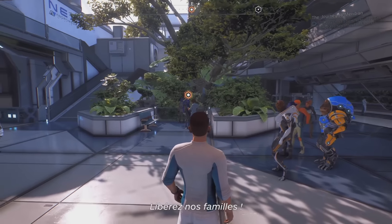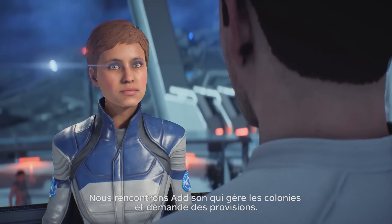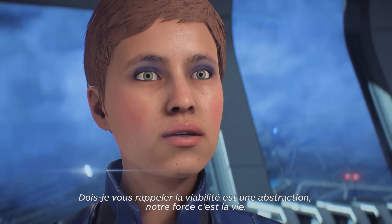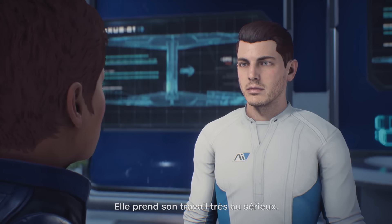Free our families! We're in Operations right now, and here you'll find many of the leaders. Nearby we see Addison, who manages the outposts and demands you keep them sustained. "Need I remind you that viability isn't abstract. It's lives. Our foothold. Get out there, Ryder. Pathfind. We're dying." She takes her job seriously.